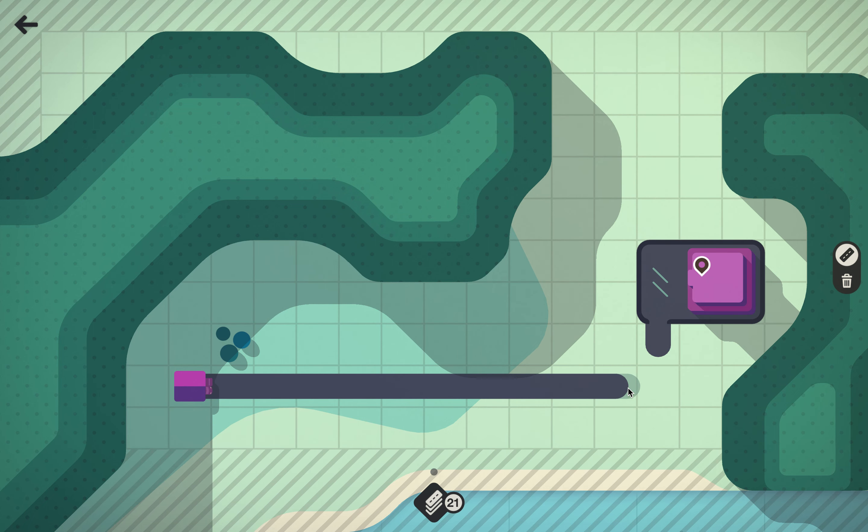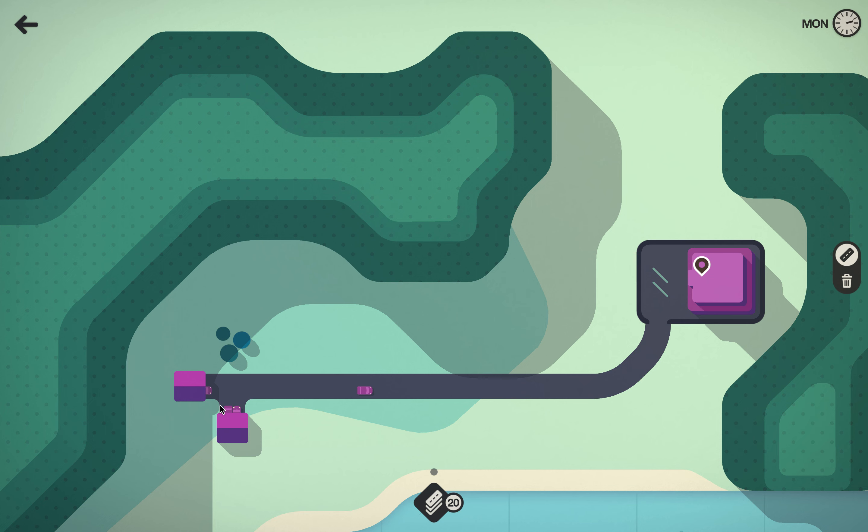Homes populate the map randomly, and stores populate as well. You've got to draw roads from the homes to the stores, and the cars take those roads to go to the store — pick up whatever, their place of work, the movie theater. They've got to go to the store, get whatever they need, and then come back. Pretty straightforward, at least now.